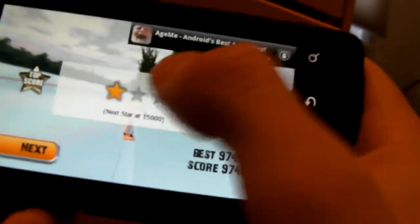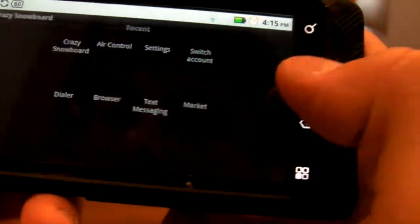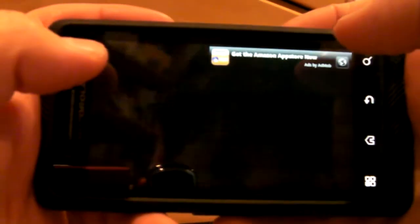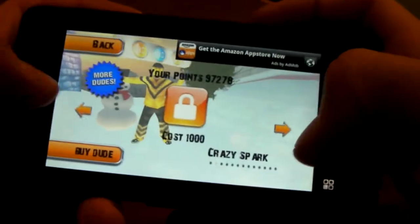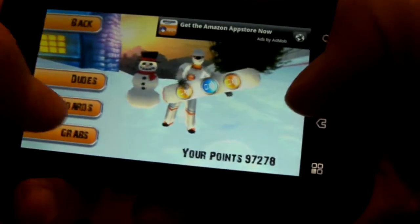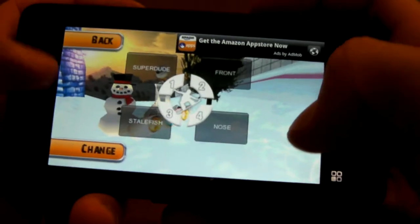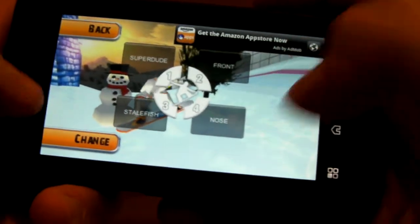Each map you play has a certain number of stars. It says next star at 1,500, so if next time I play and get 1,500, I'd get another star. Stars are used to track your progress in the game. You can also customize your character's look and the board you're using — some customizations are completely free. You unlock characters with points you earn each round. You can change boards, though I'm not sure if different boards actually perform differently. And you can buy new moves and change the ones you currently have.